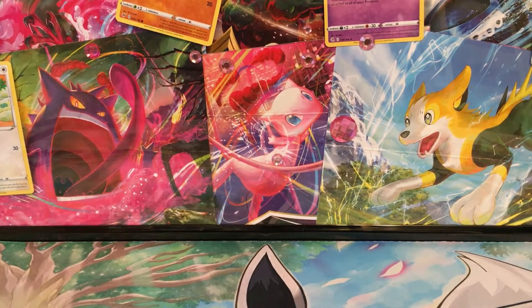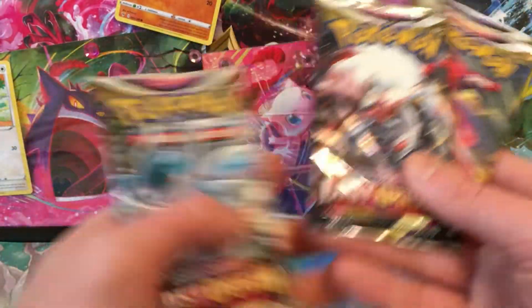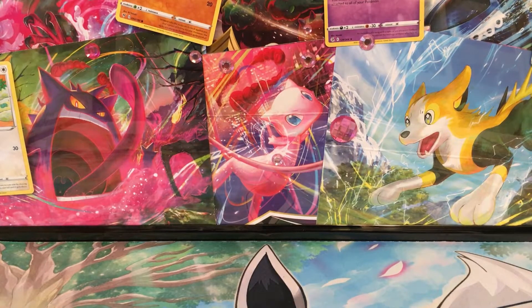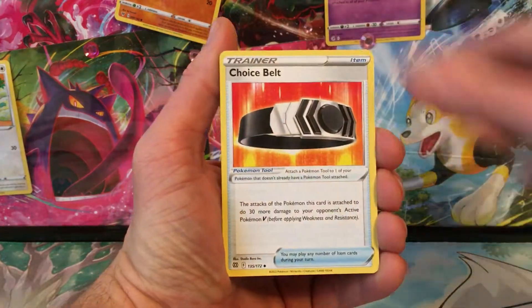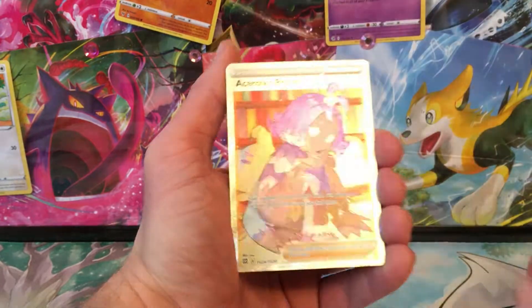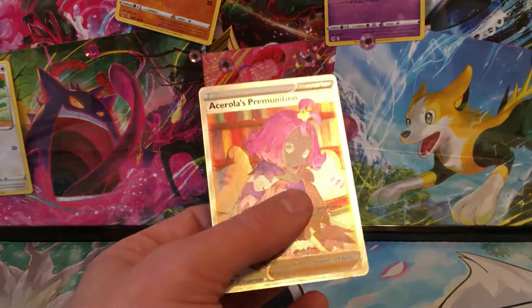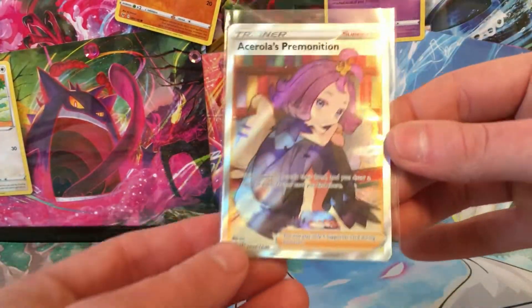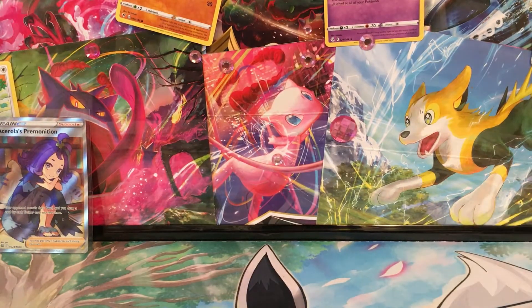Alright, let's get these packs underway. We got Lost Origin, Astral Radiance, and Brilliant Stars. Pretty good — wish there was Evolving Skies but not everything can have that. We're gonna go with Brilliant Stars first, oldest to newest. Out of Brilliant Stars we got a Choice Band and a nice full-art Acerola's Premonition — your opponent reveals their hand and you draw a card for each Trainer card. Not super powerful but it is nice to see what's coming.